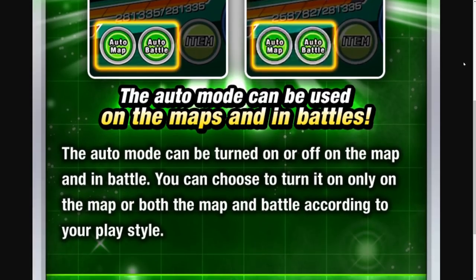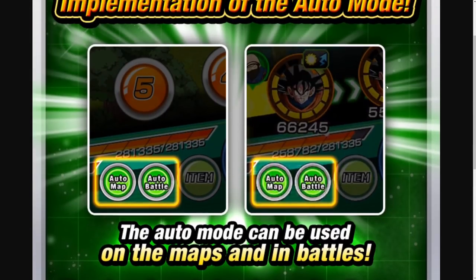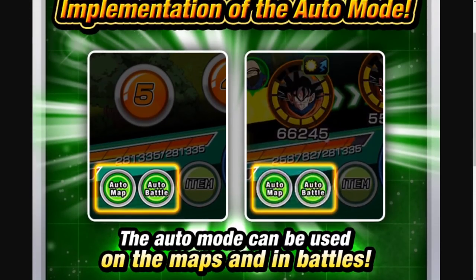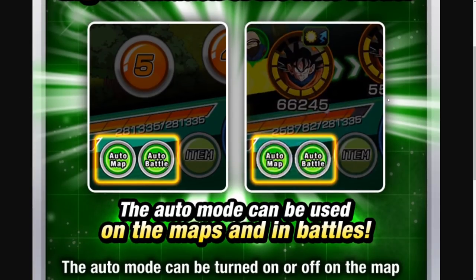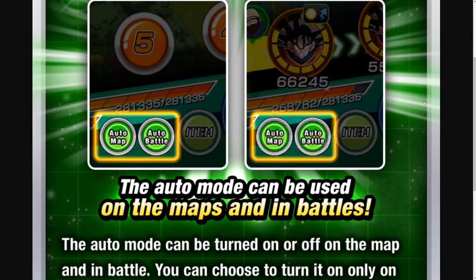So it says the auto mode can be used on the maps and in battles. The auto mode can be turned on or off on the map and in battle. You can choose to turn it on only on the map or both the map and battle according to your play style. So you can use both if you want, or just one or the other — it really depends on how lazy you feel. But yeah, auto battle and auto map are definitely features that we've needed for a while. They're features that a lot of other gacha games have had forever. And even though it kind of sucks that it took so long, it's still nice to finally see them in Dokkan.